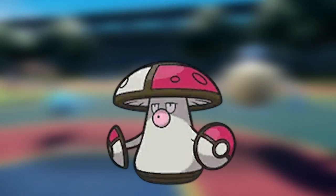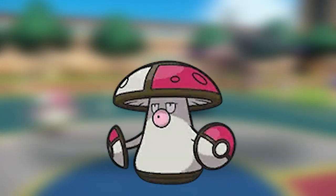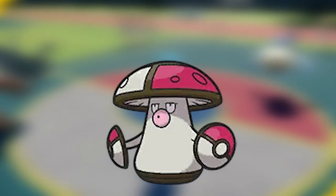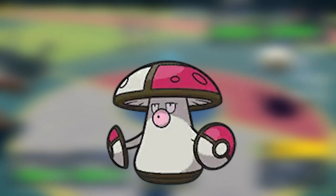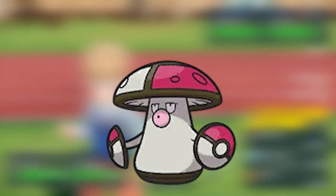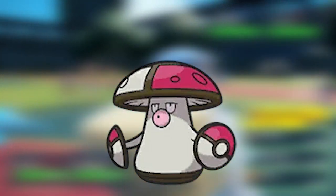Lastly, at the coveted number one spot, I have the Dumb Mushroom — Amoonguss. This Pokemon has been around the competitive scene since Generation 5, and it has made an impact ever since. Its stats won't jump at you, but with its great Grass and Poison typing, this Pokemon is a tanky wall. With 114 HP, 70 Defense, and 80 Special Defense, this Pokemon can live a lot of hits.